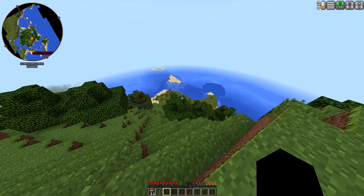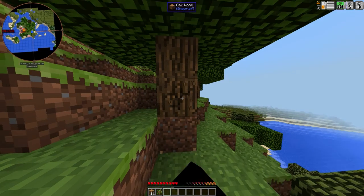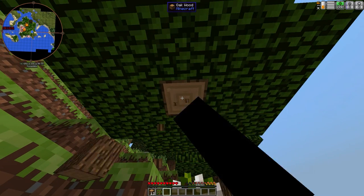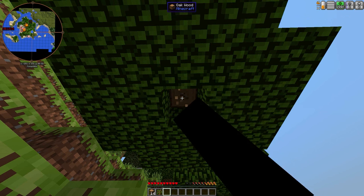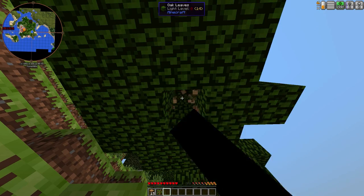Oh my goodness, look at our food bar — what the heck! We better get some more apples. That doesn't go down — wow, that's kinda weird actually. Oh well, we're fine. We'll just keep grabbing this wood. I'm gonna break these trees so I can get some apples. I think we're gonna make our house somewhere close by here. Maybe we can make an underwater house — those are pretty fun.